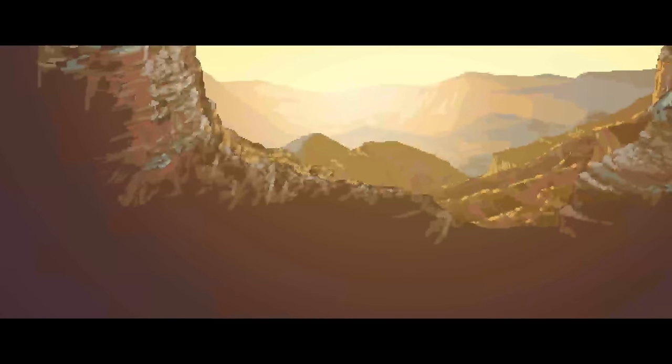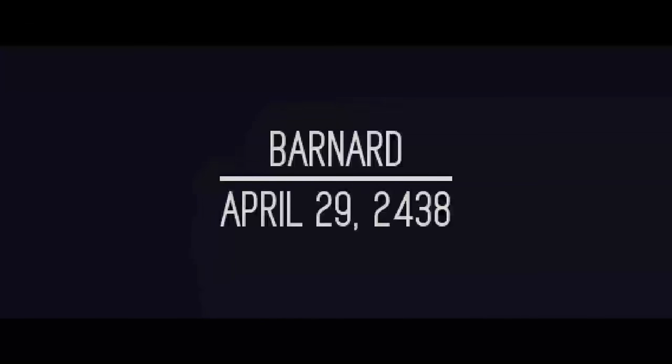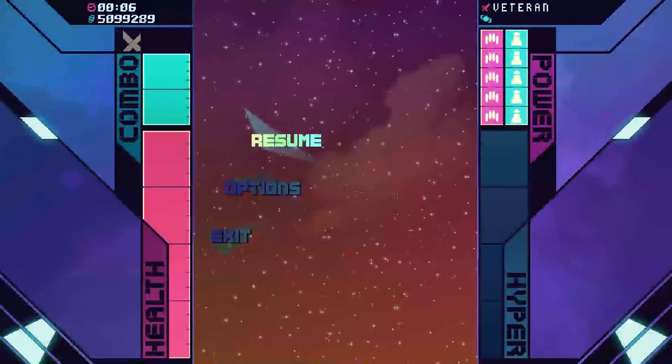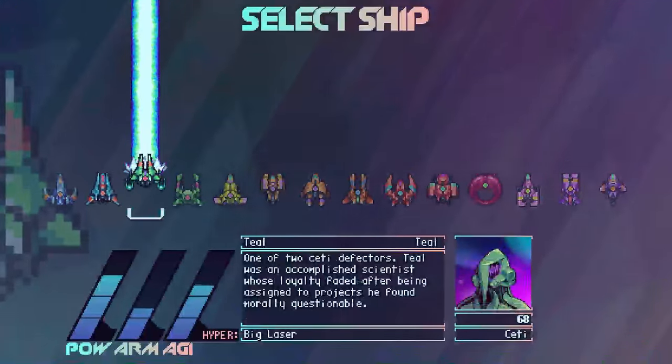This is control to all Federation vessels. The attack on Indy was successful but they saw it coming. We have SETI forces advancing on Barnard. Super Galaxy Squadron and all ships stationed in Centauri, make your way there — it's a foothold on the core systems. All ships in Seoul, we're going to hit the SETI head-on in the Coyote to draw their attention. Control out. I'm not sure how long I'm going to survive here. Oh wait, I can change ships!